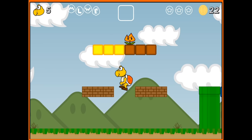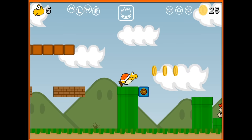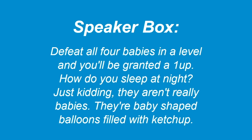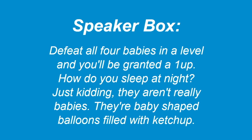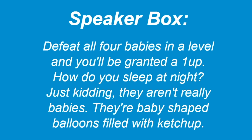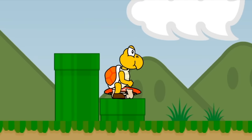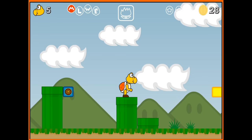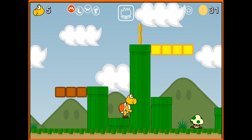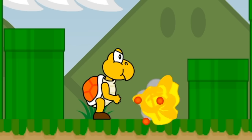An extra Fire Flower — so we have backup items. I'm really liking this already. If you end up liking this video and this series, let me know in the comments and we can do a part two. Defeat all four babies in a level and you'll be granted a 1-up. They're baby-shaped balloons filled with ketchup — baby Mario, at least he's not crying. We squash him. Seems a little demented, but I like it. Let me know if you want to see more of this in the comments, and maybe if you want to see me play as Goomba or Shy Guy next time.